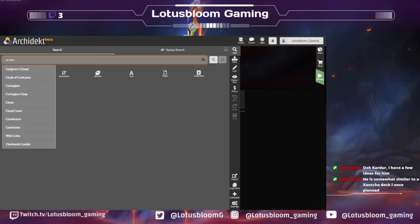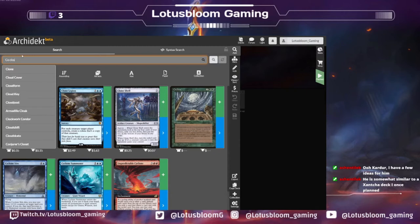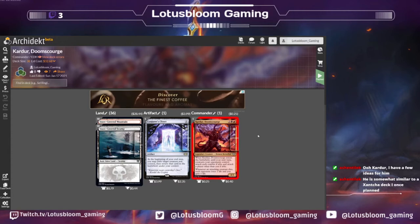As soon as I saw this commander, we were talking about who should we build, and I sent two options — this was one I wanted to build. I was trying to figure out how I could do blink effects in Rakdos. When I build this kind of stuff wanting to abuse ETBs, typically we have access to blue or white for most of the creatures you want, and we don't have those two colors. So Conjurer's Closet made the most sense — it's colorless and it does the thing I want to do.